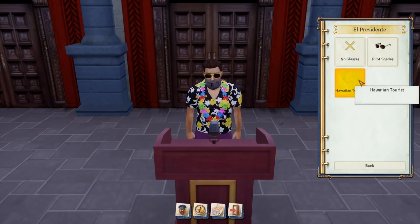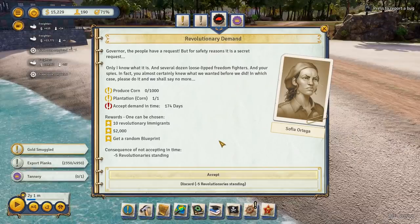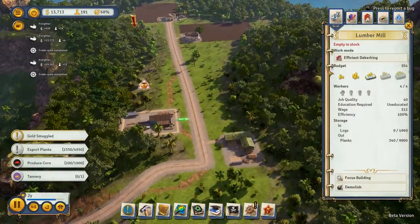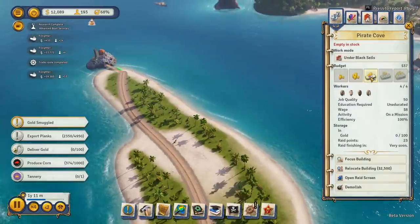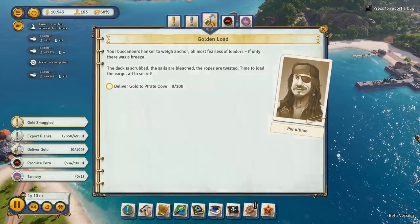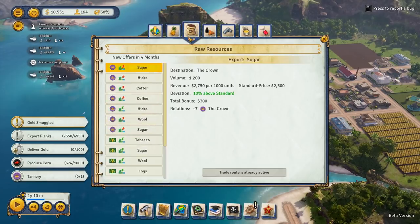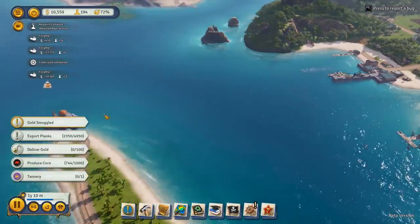Do you see all these customizations? Highlight shades — he's Asian with a... Produced corn, I understand. Delivered gold to pirate cove — how do I do that? So how do I deliver gold to you? How do I give you gold?